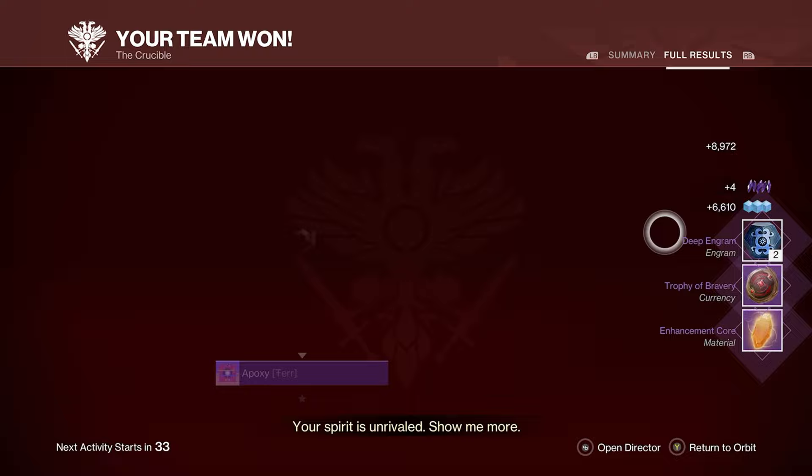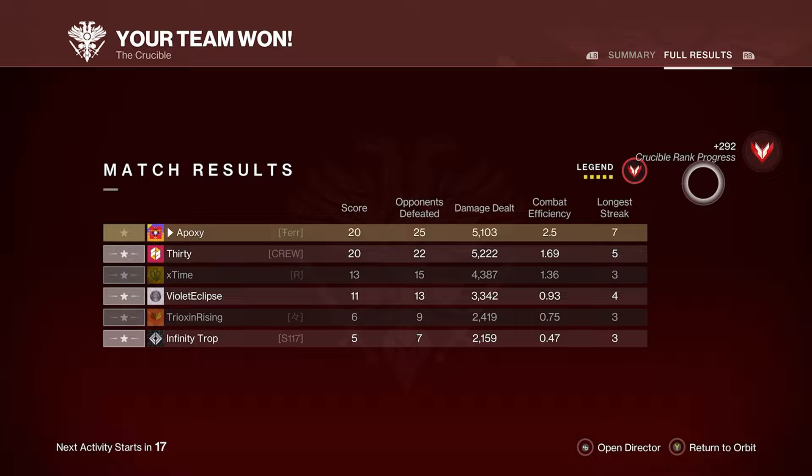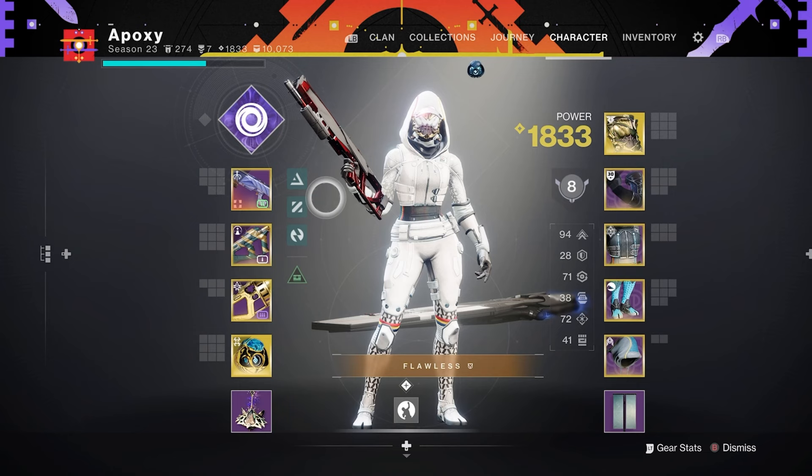We both got 20 kills — it says I defeated more opponents, so I won. I do way better than him, I deserve to win. Wait — he got the last kill but I won? I don't play much Rumble so I don't really know how it works, but I'll take it.